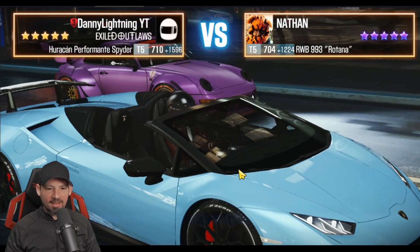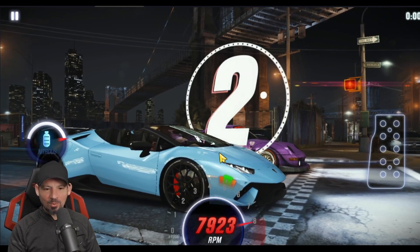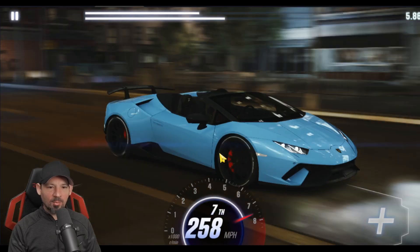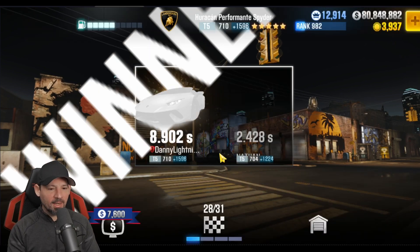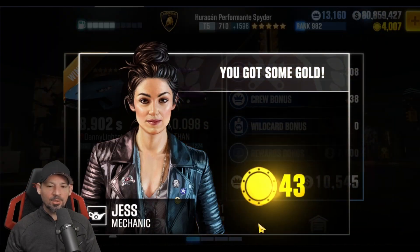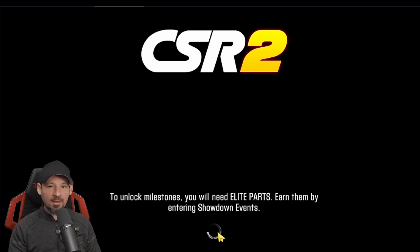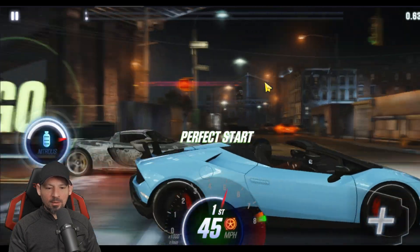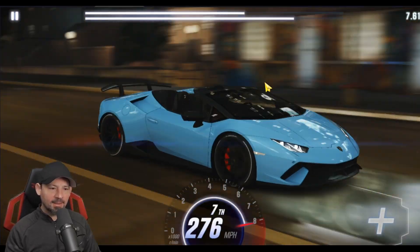Here comes the next race. We've got to race Nathan in the purple Porsche. I'm pretty sure I'm going to win. If I run into trouble, I'm going to have to go back and watch my own video on how to drive this car. If you're failing to win a race, the four things that will hold you back are: the amount of stage six parts, the amount of fusion parts, your shift pattern, and your tune. If you're not winning, it's going to be one of those or maybe a combination of those things. Second nitrous, third, fourth, fifth, sixth, seventh — I think we got this one pretty easily.